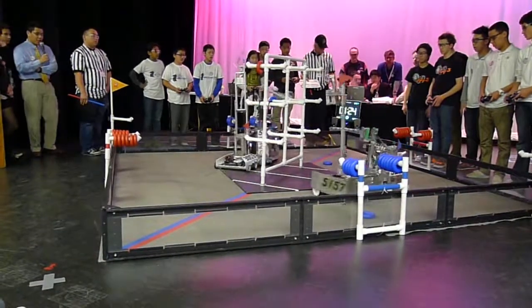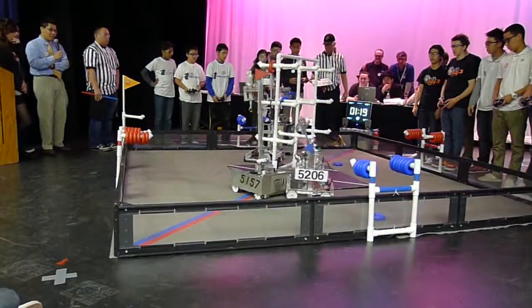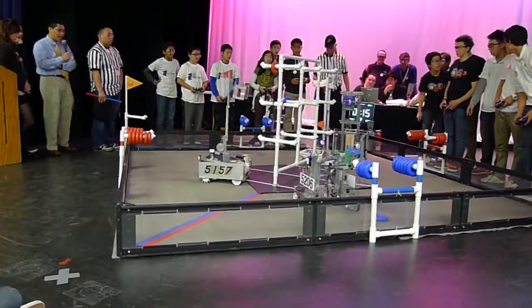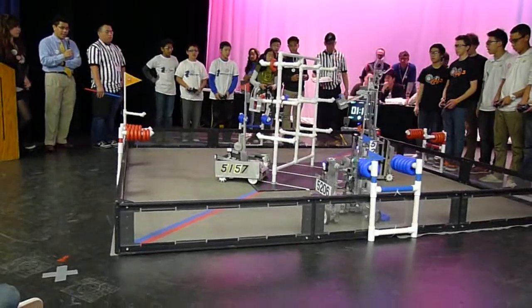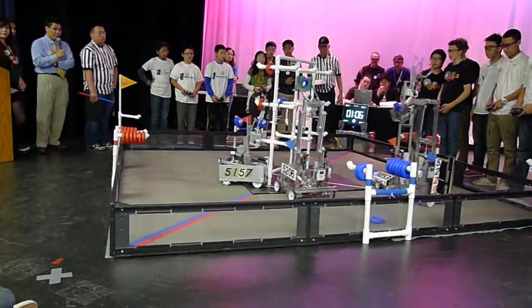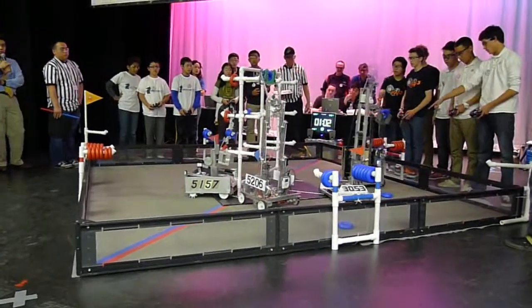Despite the volume of robo-knights, 3053's baseline structure seems to be foiling their attempts at moving them, and for once 5230 has actually been beaten in a push war. Stella attempts to put a ring, and they do. The red team is leading against the blue team, but 5206 may change that — they put 2 blue donuts on top.